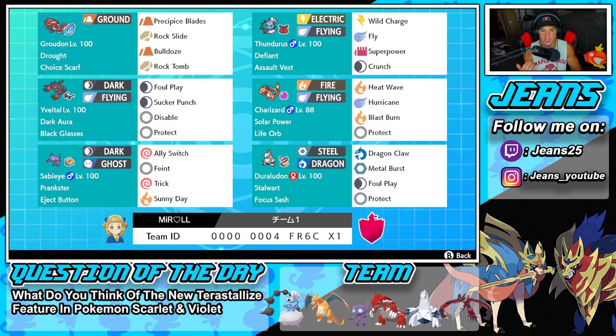Second Pokemon on the squad is Thunderus with Defiant, holding an Assault Vest. It's running the standard move set: Wild Charge, Fly, Superpower, and Crunch. It just works so well — we can get that Defiant proc off an Intimidate and get up to plus two in Attack and roll from there.